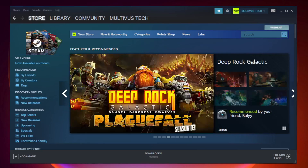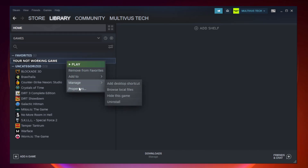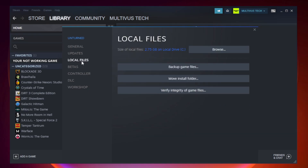Open Steam and go to the Library. Right-click your non-working game and click Properties. Click Local Files.